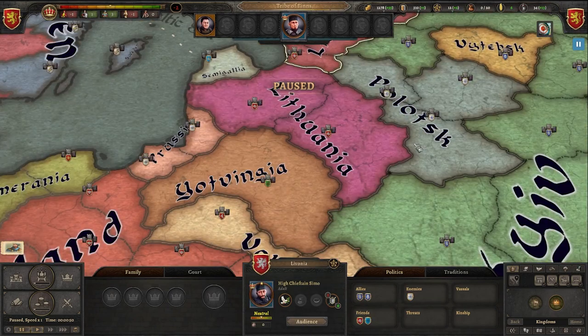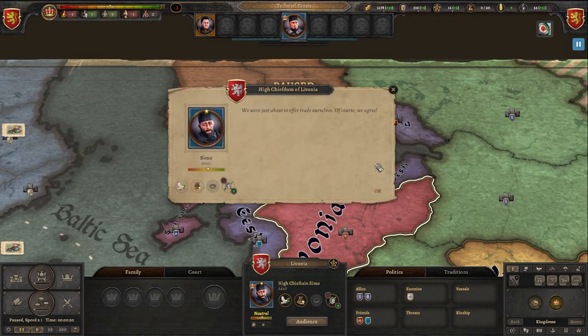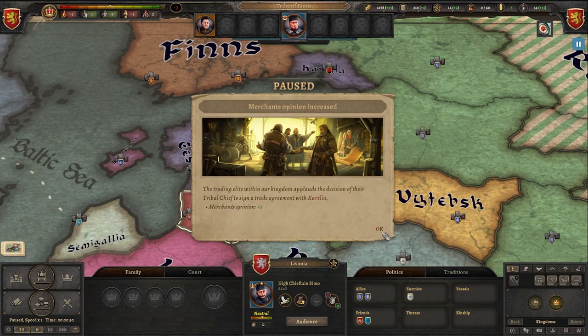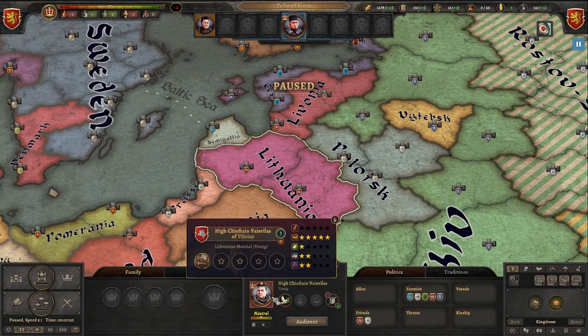Sometimes when I do this correctly — merchants in our kingdom applaud our actions. We're not getting the non-aggression pacts, but here we can see the merchant opinion is already four, and that gives plus eight percent merchant income, more profit from colonies, espionage defense, and plus for influence. So this is a great way to boost yourself up in the early stage.